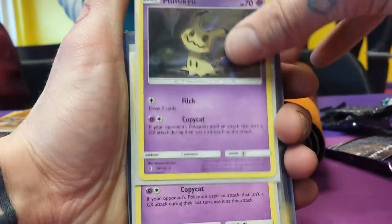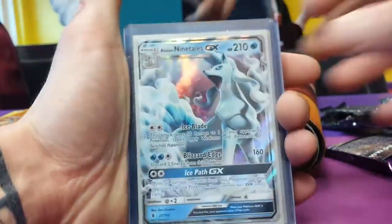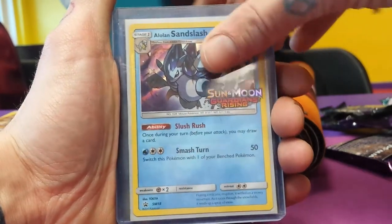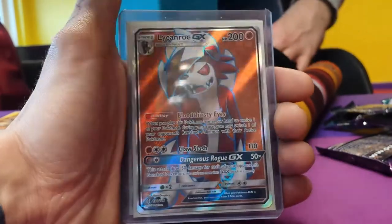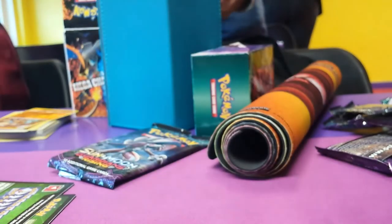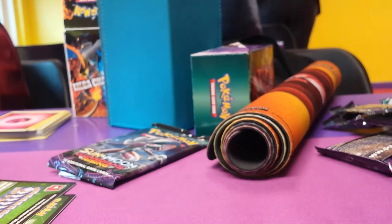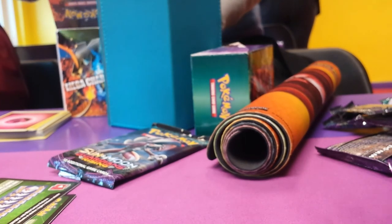So we pulled one Mimikyu holo, two Mimikyu holos, Alolan Ninetales GX, Sandslash pre-release promo, another pre-release promo, Full Art Vikavolt, Full Art Lycanroc, and Full Art Turtonator. That was a banging day for myself. Big thank you from all of us at GBPT — thank you Geek Retreat, and we will catch you on the next video. Cheers guys!